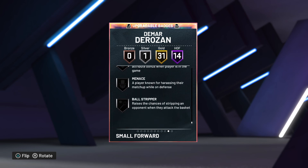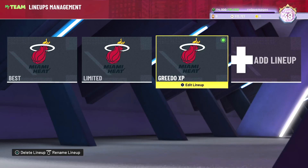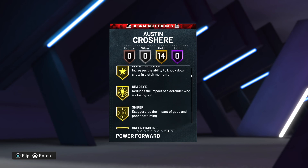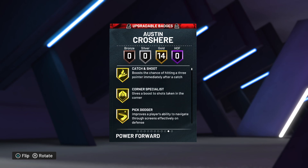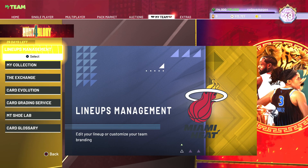DeRozan is very very good — his release is the same as T-Mac so obviously he's excellent. Austin Croshere is meh — he's a ruby card, what do you expect — but he can actually shoot, his release is fairly good, and the badges include Clutch Shooter, Dead Eye, and Sniper, which is not bad for a ruby card. That'll do it for today's video. Let us know in the comments where you're at with the playoff push. Our next target is level 39 and the Hall of Fame badge — until next time, have a great rest of your day, peace.